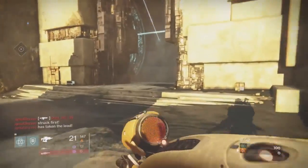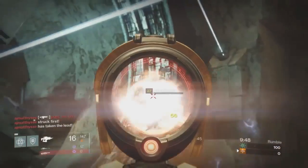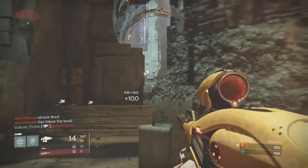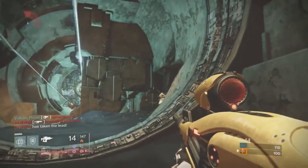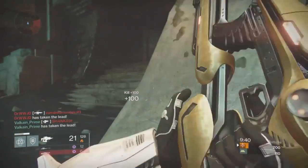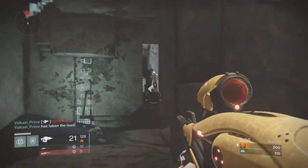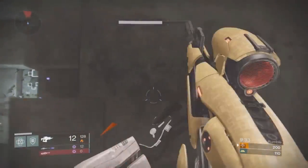The Vex Mythoclast. It's probably the most difficult weapon to get in the game, at least right now. The only way to get this weapon is from beating Atheon in the Vault of Glass on hard mode — no simple feat. But this weapon has come under a lot of criticism lately because of its strength. If you should be so lucky as to wield one, you will basically destroy everybody in PvP.